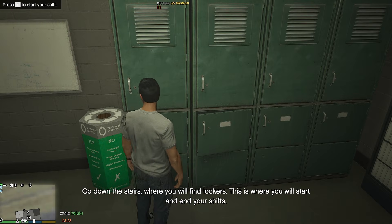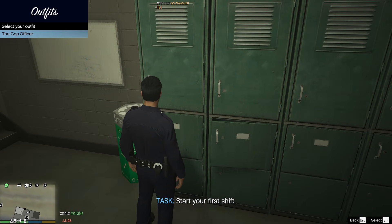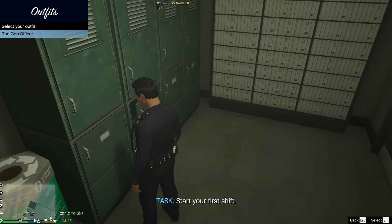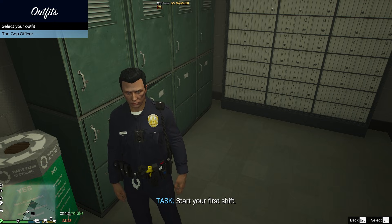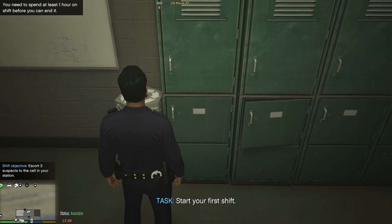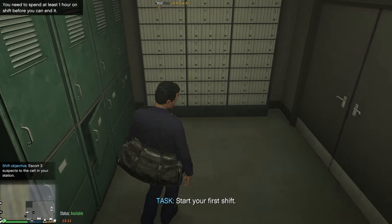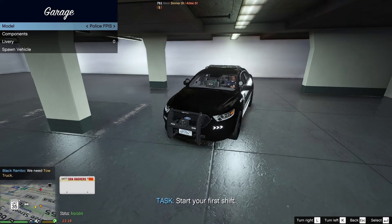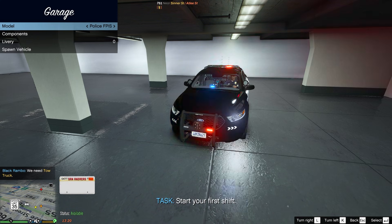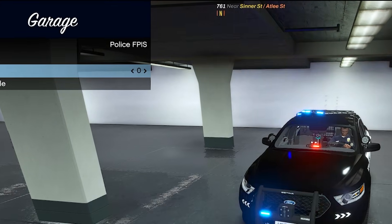Press T to enter the station and start your shift. Press T again at the locker area to begin. The uniform options shown are what you have available right now — if you want a detailed video on uniforms, let me know in the comments. Press Enter to confirm, face the locker, start your shift, change clothes, and grab your bag.